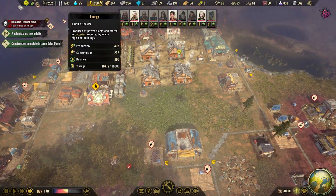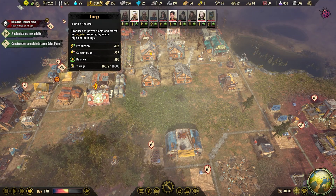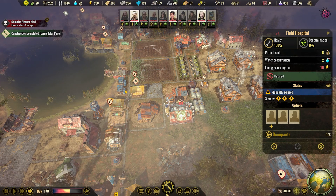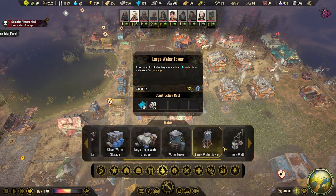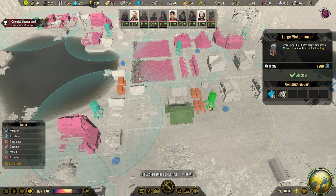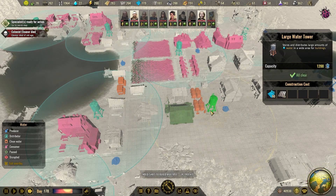Another solar panel — that has been built. Let's pause that because we don't need it right now. But we want the water tower pretty close. Yeah, why not?